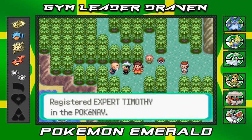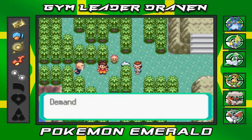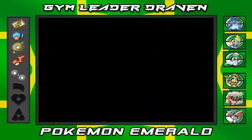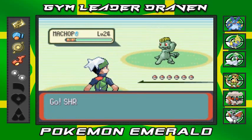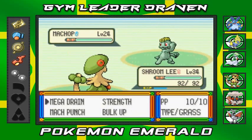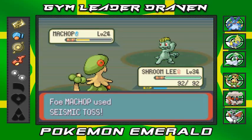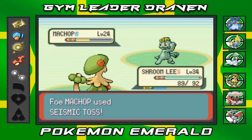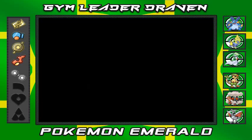He wants to give us his contact info for a rematch later. I grab an item before the next trainer demands a battle. Here we have Black Belt Koichi coming out with his Machamp that demands a battle. I'll stick with Shroomly — Shroomly kicks some butt getting that Seismic Toss in. Then Mega Drain for the win! How's it feel to fail.